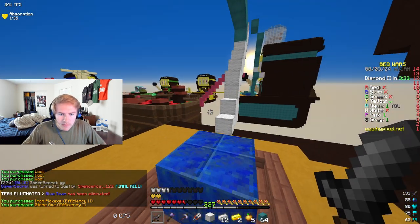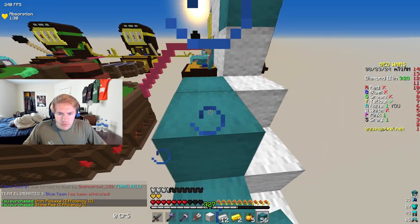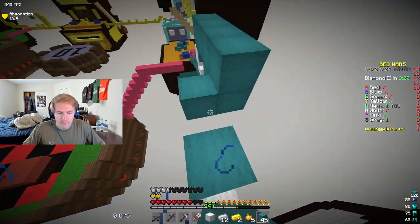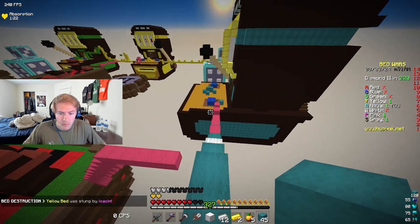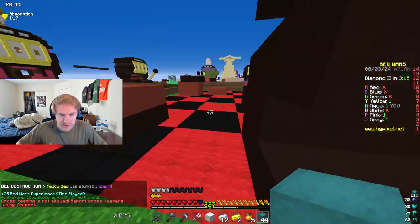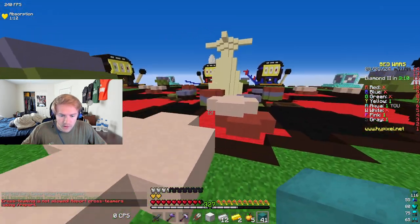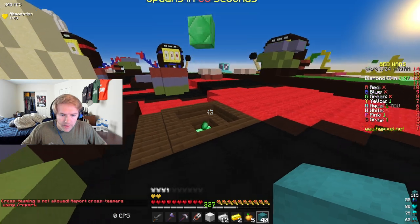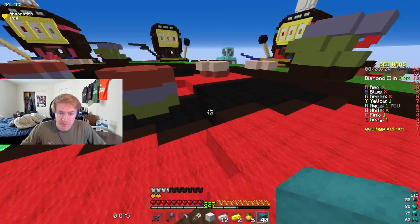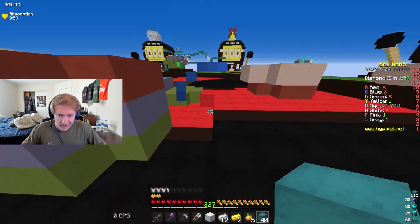Yellow is the only one with a bed left. So really all I have to do is destroy yellow's bed and that's it. But pink is already on that — pink is going off. Every bed is destroyed now, so it's a normal game. Therefore we should theoretically be able to get emeralds and win the game. This should be an easy game.